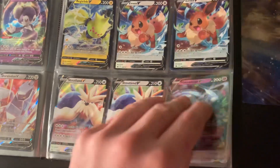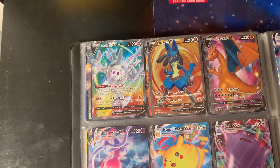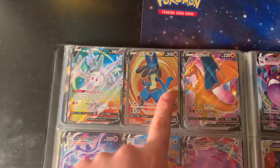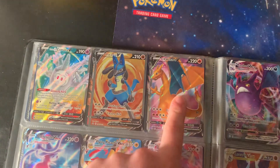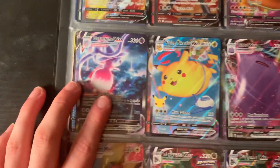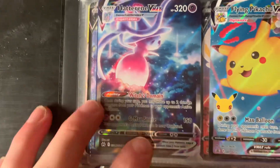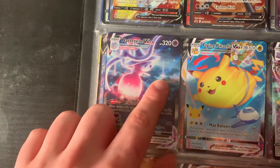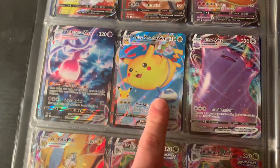I got Galarian Cursola full art from a Champion's Path pack — I was trying to pull the Charizard but didn't have many packs. Lucario V is a promo from the Champion's Path trainer box. Hatterene V-MAX came from a Crown Zenith pack — I talked about how I love the art showing Gigantamax Hatterene with lights in the background that look like other Pokémon Gigantamaxing. I also pulled the Flying Pikachu V-MAX full art from a Celebrations pack.